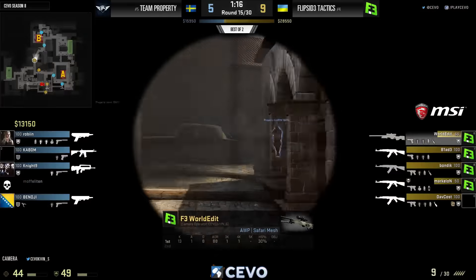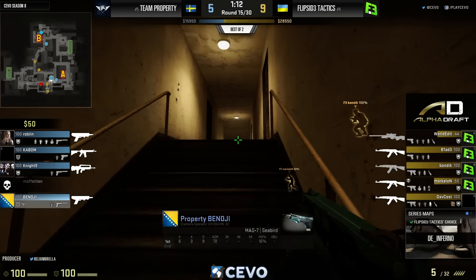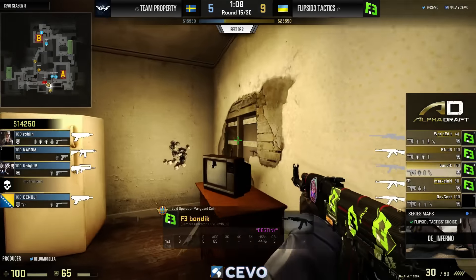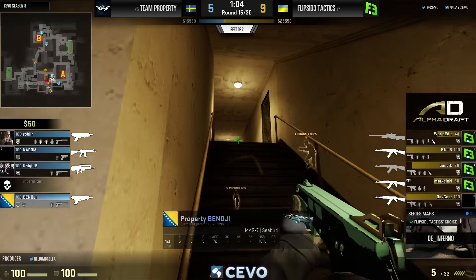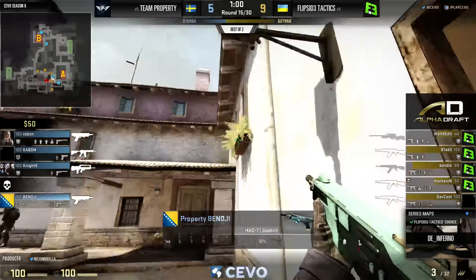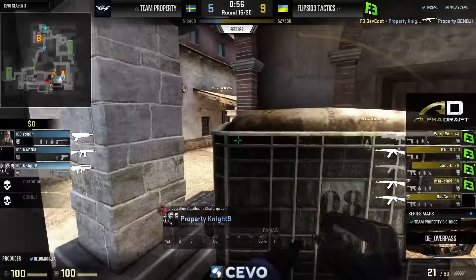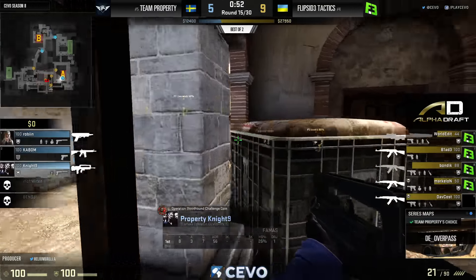I would have to agree. Property can be ridiculous aimers, capable of getting a couple of rounds, but I'd definitely expect Flip Side — who I already expected to take the series 2-0 — to hold on after putting up a T side like this. Will the mag-sevens be too much? Benji — berg was trigger-happy there, shot Benji in the face as he was coming out of boiler.